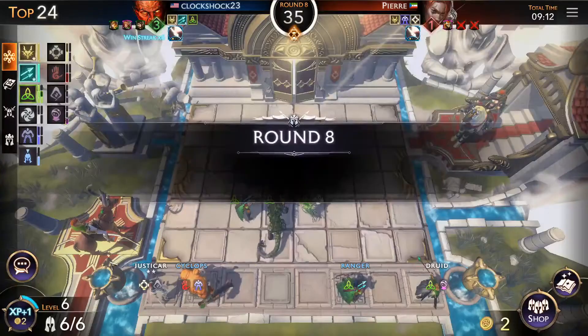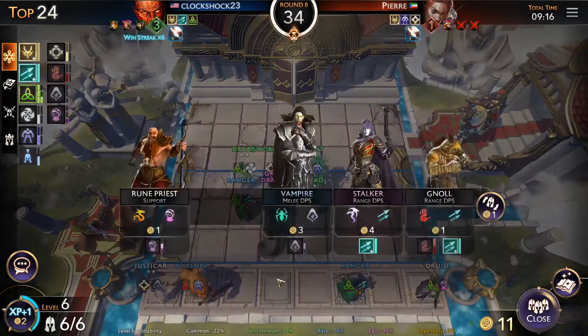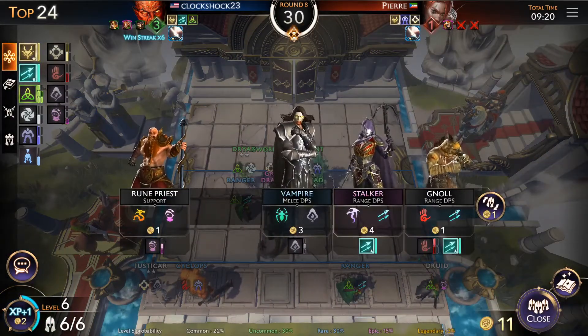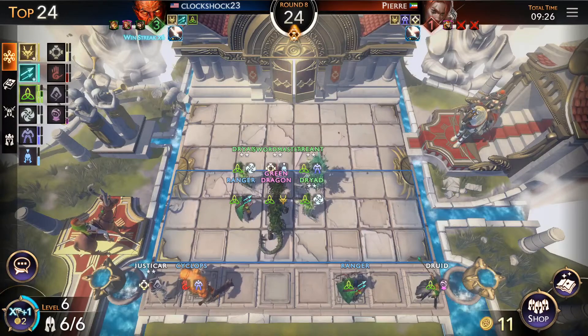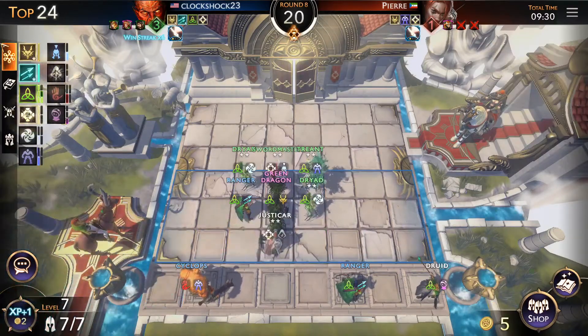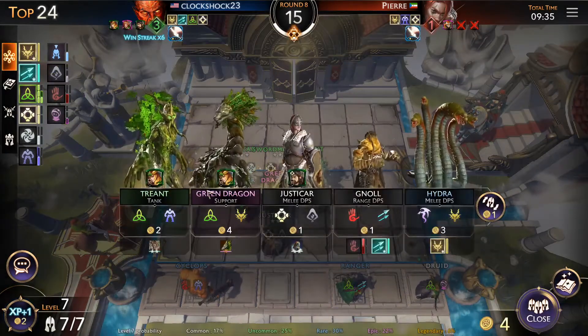We are at level seven — he is now leveling past us. If we level up we can throw in the Justicar or maybe even a Stalker instead. I think the Justicar would probably help us out more, but we also have the synergy. We're gonna throw in the Justicar — now we got a nice synergy with the two-star Sword Master.